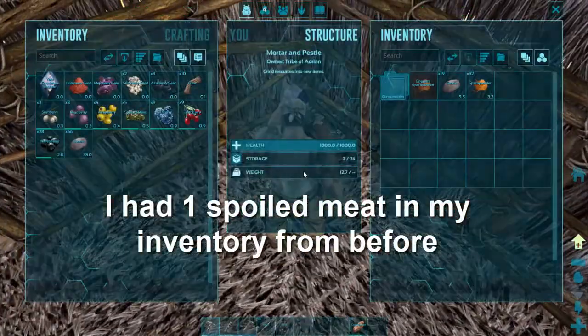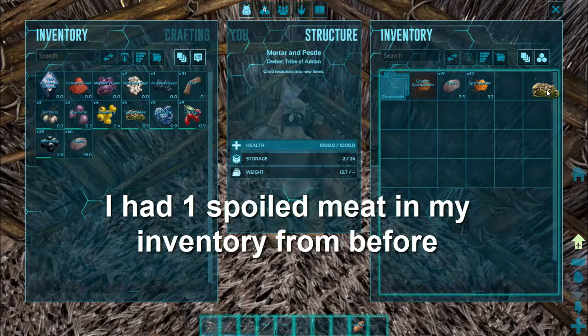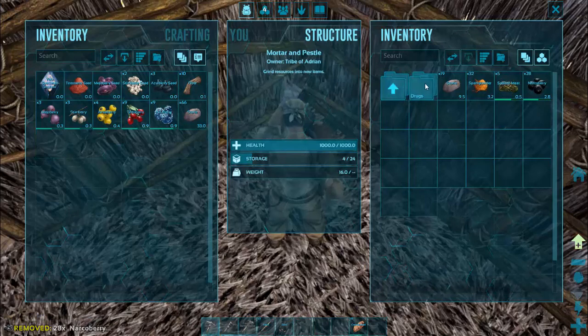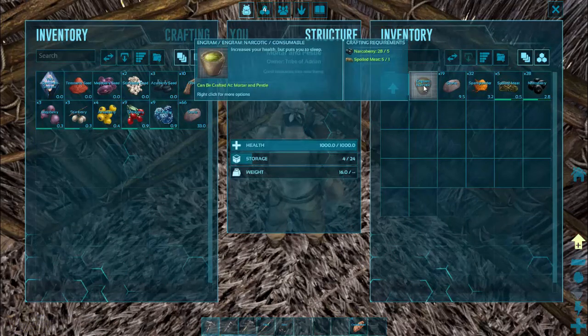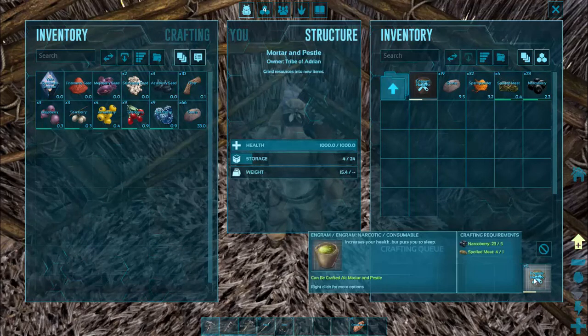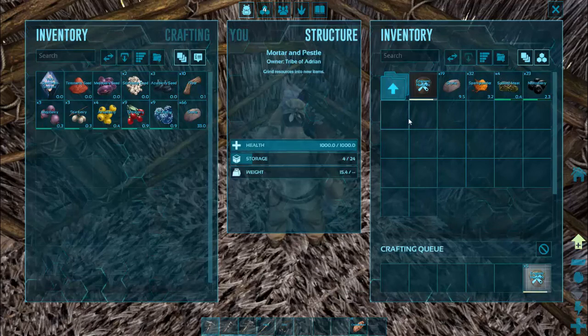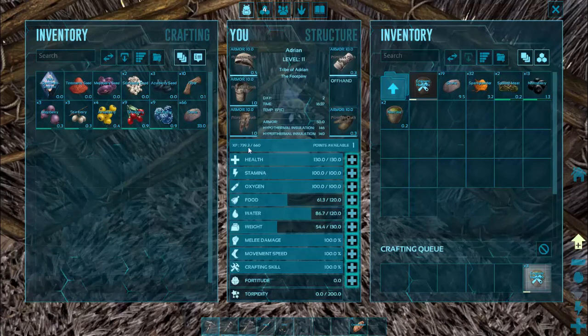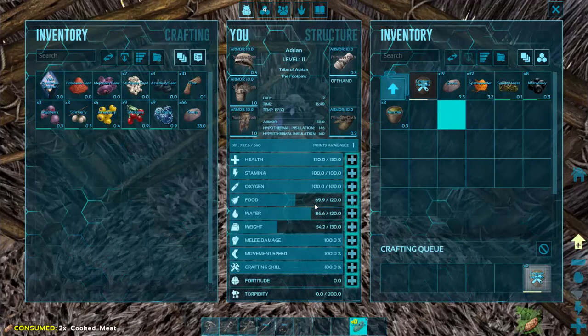We'll come over to our mortar and pestle, put the spoiled meat in there, put all our narco berries in there. We can see narcotic is highlighted now - right click and it says we can make five, so craft all five and it's going to start grinding up some narcotic. It'll put it here when it's done. Every time one of these comes out we get some more XP points. We've got another point available right now and we're also hungry so we'll eat some food.